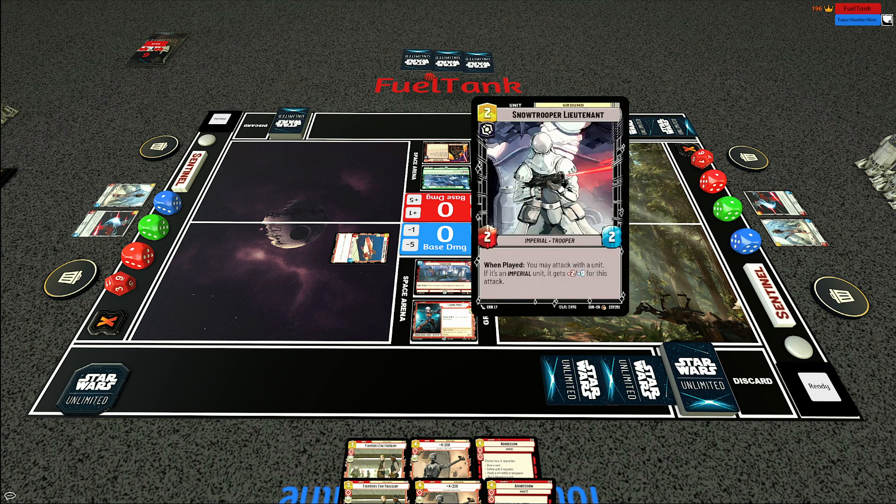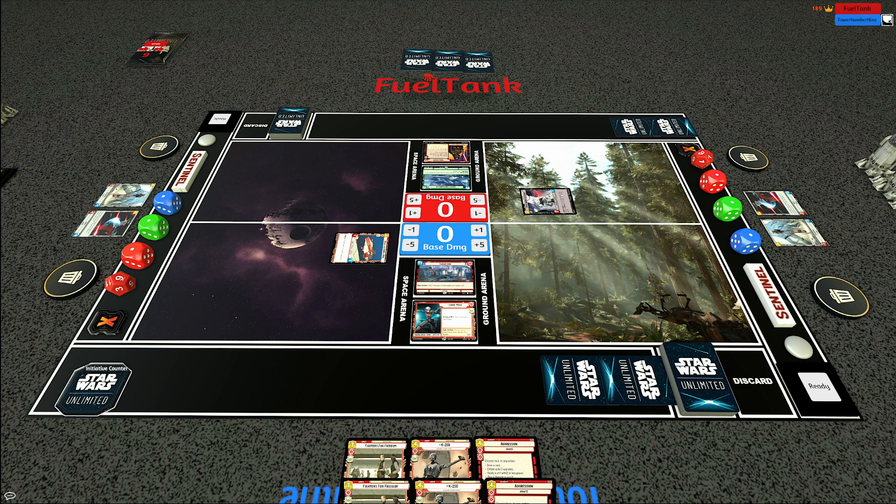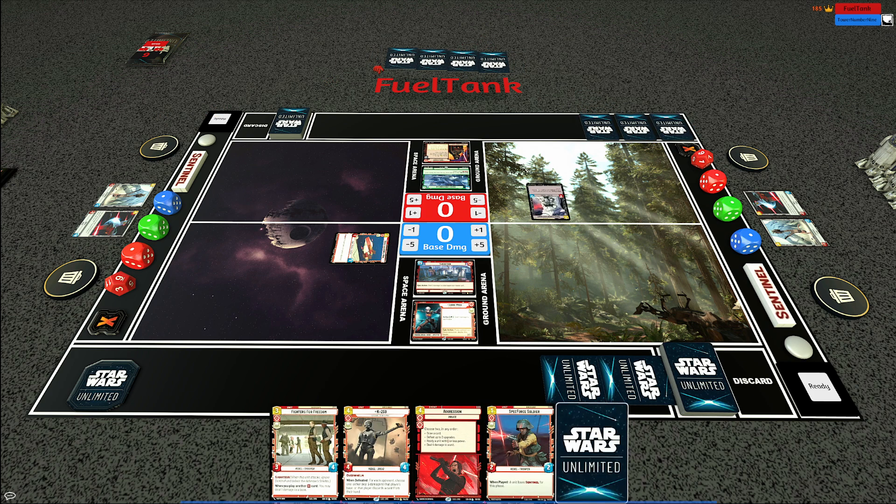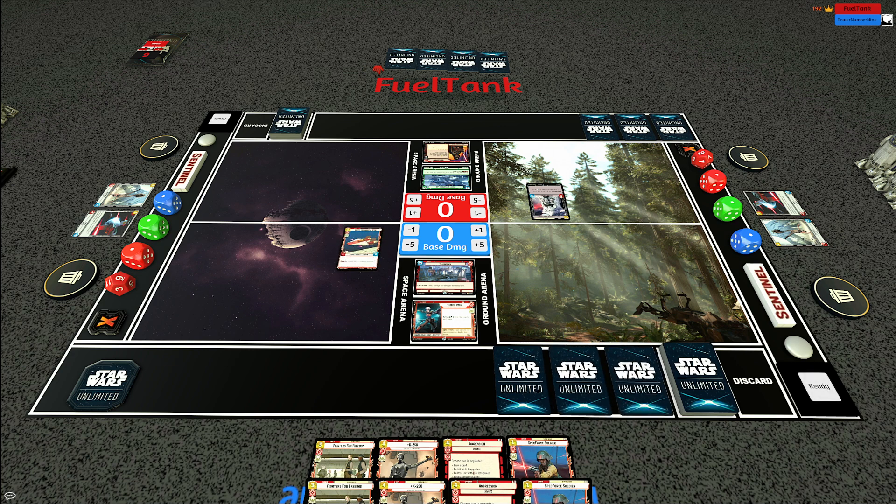Opponent has a Snowtrooper Lieutenant - a very weak initial play. I'll just take the initiative here. The reason I'm taking the initiative is that if my opponent has an Open Fire or a copy of Consortium Star Viper, he can kill this A-wing immediately. So I want to take initiative to ensure my A-wing gets a chance to attack. We'll resource this extra A-wing - A-wings are good early on but become unsafe in the later game against Vader since he has a lot of potential answers. The Imperial Interceptor is also a strong answer to the A-wing.